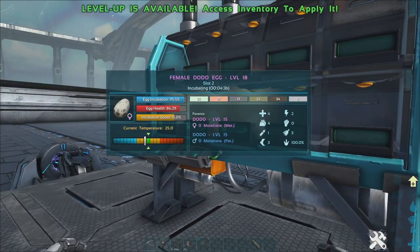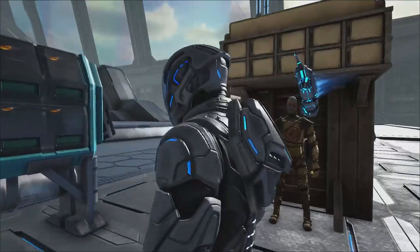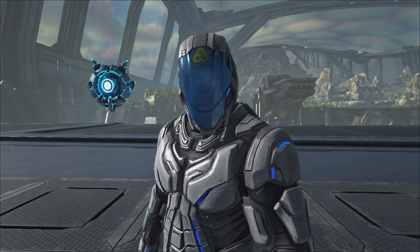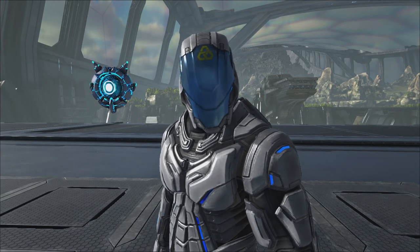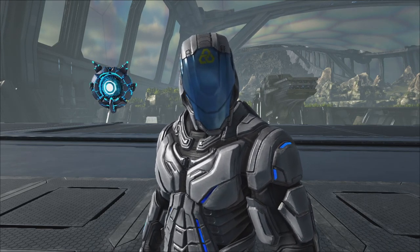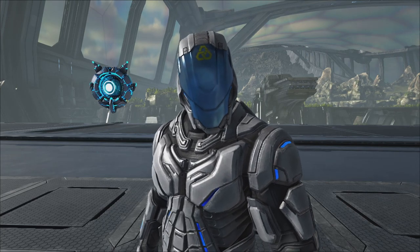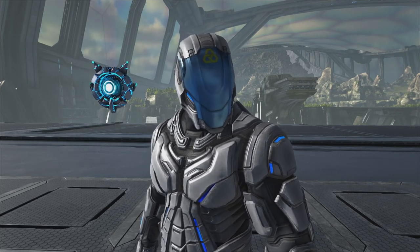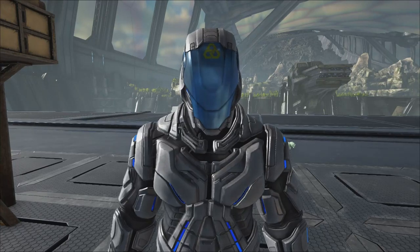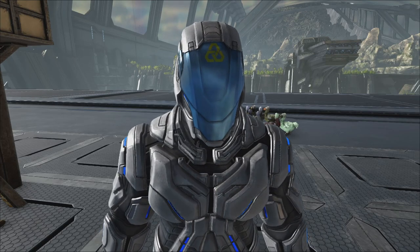The egg incubator can snap to any foundations, which is great. It will try to set the perfect temperature for the most number of eggs first — so if you have nine dodo eggs and one of another species, it will set the temperature for the dodos because there's more of them. It automatically sets the optimal temperature as you cycle through species. It can also auto-hatch eggs, so you don't have to worry about manually hatching them.